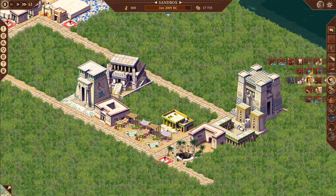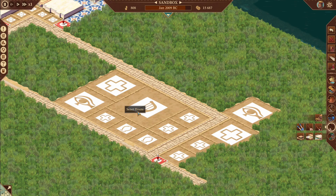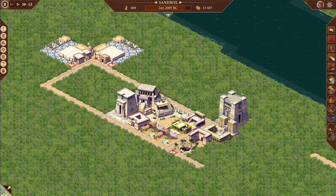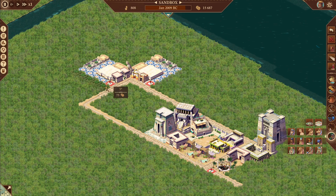Our scribal school goes right next to there, followed by our tax collector. This leaves a four by four space right there — we're going to put our senate house there. Senate houses have a high negative desirability rating as stated in the tooltips, so you're going to have to combat that with some large statues.